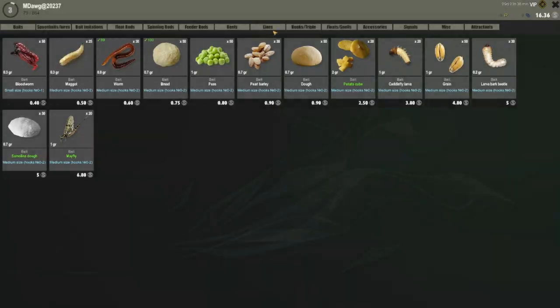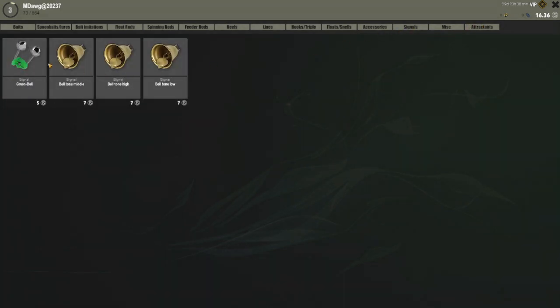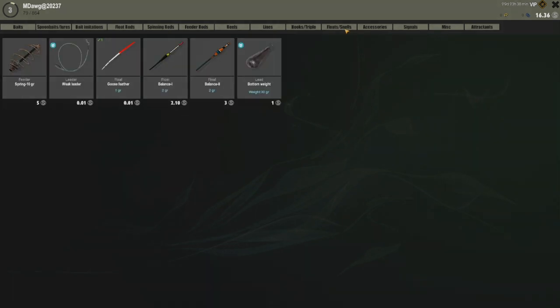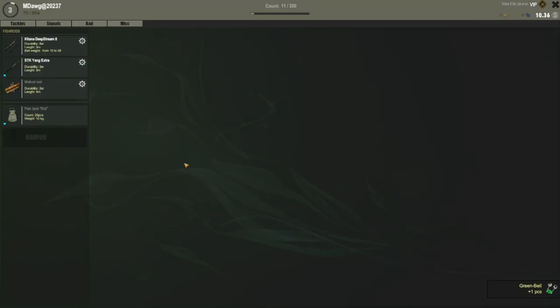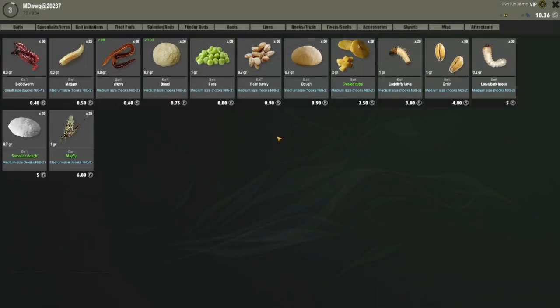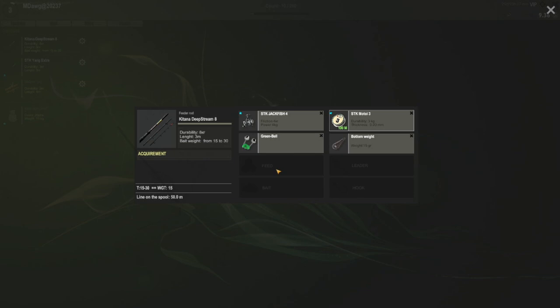We're going to need a signal — oh man, I'm so glad they have rod pods! I don't think they had rod pods last time I played. Here are the signals. That one's five silver. The weight is one silver — we can definitely afford that. Let's get the signal so we'll hear it. I haven't played this in a long time, it's kind of coming back to me. We don't have to have a leader. We obviously need a hook — can we afford a slightly larger one? Size one is only one silver, let's do that.